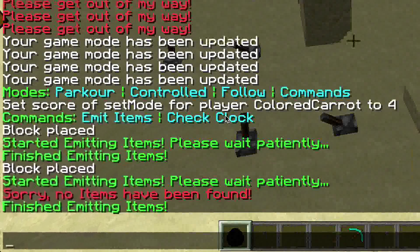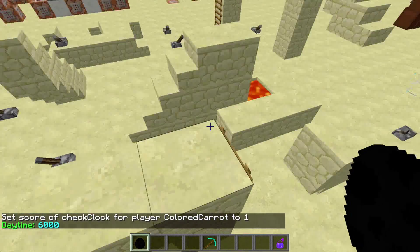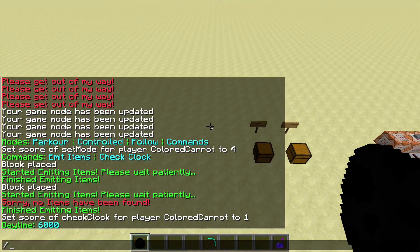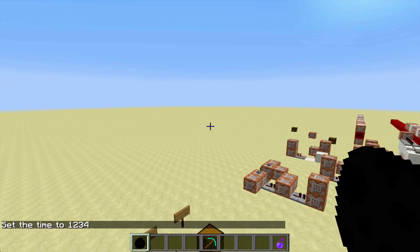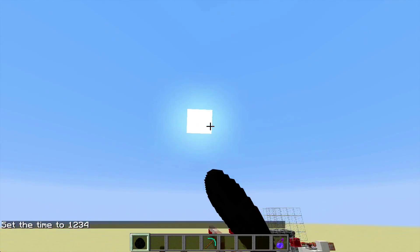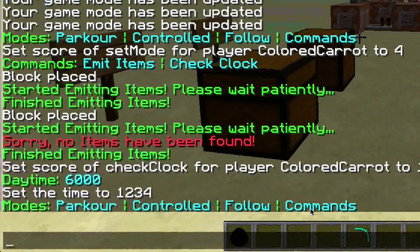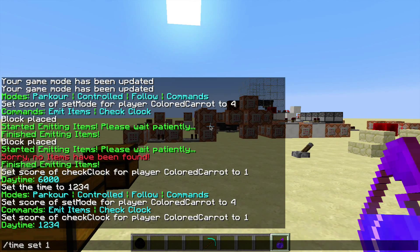You can also make him check the clock by clicking on that option. The daytime is 6,000 because I locked the daytime, but if I set the time — say, 1234 — then the time is now 1234. If we give ourselves the potion and use 'check clock', it will report 1234. Isn't that amazing?